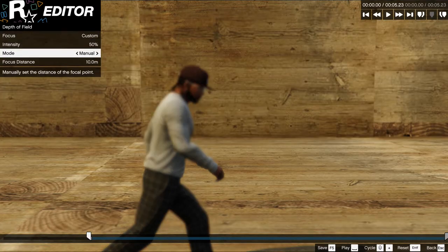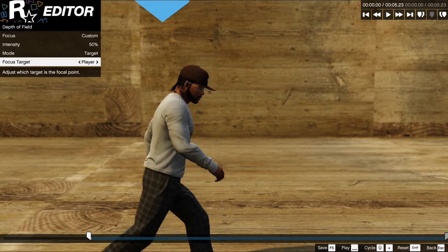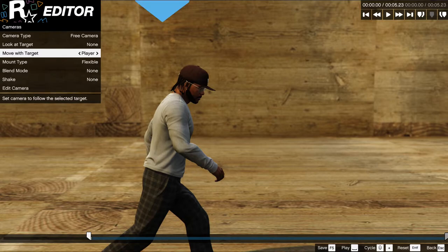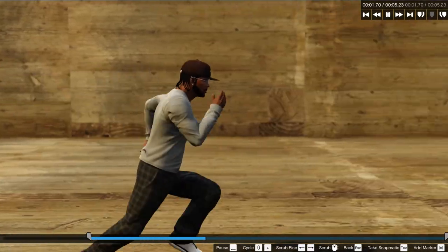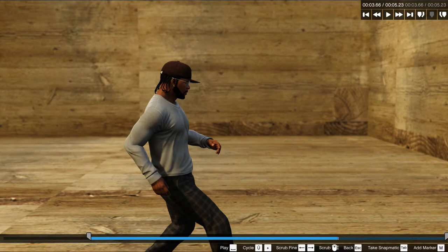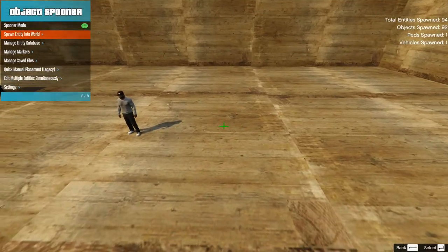The technique is similar to what I've shown you in episode 9. The depth of field in Rockstar Editor can be locked on to characters, which is great, but sometimes you may want to show moving objects in a camera shot, which means there's nothing to lock the depth of field on to. The smaller the object, the harder it will be to have it perfectly in focus. Let me show you an example of how to fix this issue.